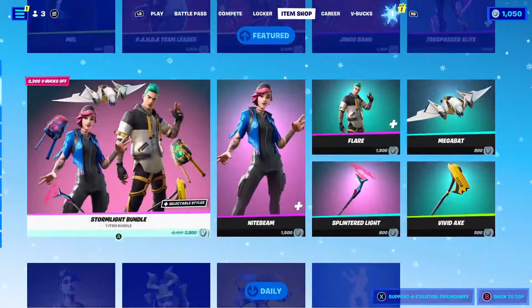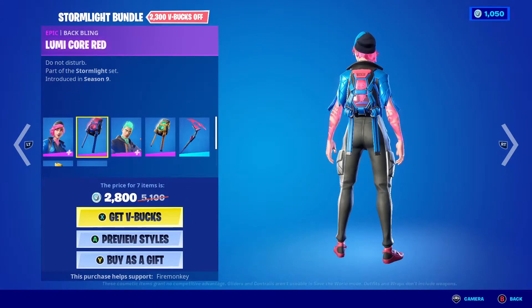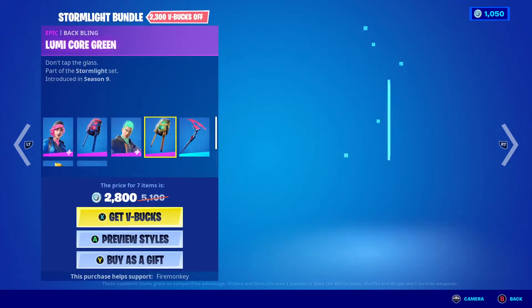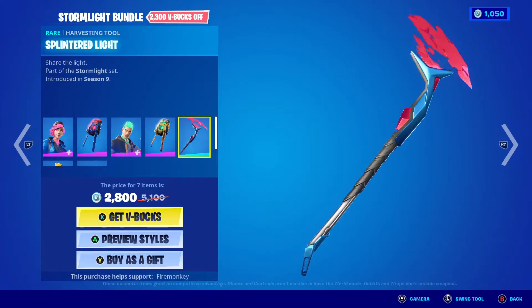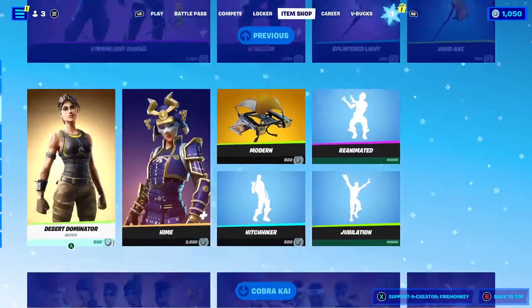The Stormlight Bundle with the Night Beam skin, the Lumi Core Red back bling, the Flare skin with the No Glow back bling, the Lumi Core Green back bling, the Splintered Light pickaxe, the Vivid Axe pickaxe, and the Mega back glider.